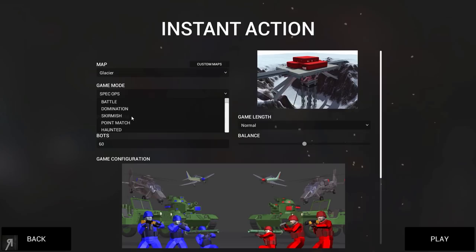Then obviously you have Battle, which I would assume is just a straight up battle. Then you have Domination, which is of course very similar to how they would do domination in a game like Call of Duty for example. Skirmish? I'm actually not entirely sure what skirmish is. Point Match? I don't know what that is either. I haven't really tried these. Haunted - ooh haunted sounds fun. Maybe we should try that out a little bit.